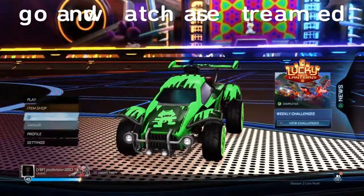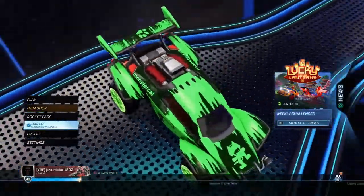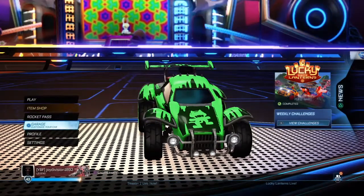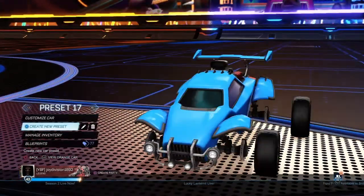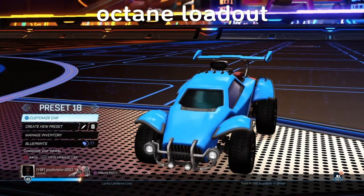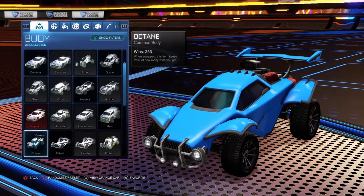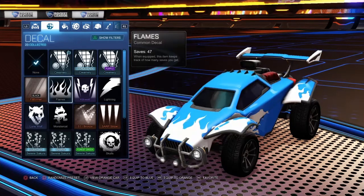Hi guys, welcome back to another video. Today we will be showing you how to make a really cool car when you have just started Rocket League. Go into your garage, create a new preset by pressing X, then go up to customize car and choose Octane for this one.